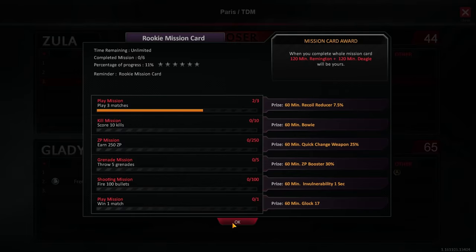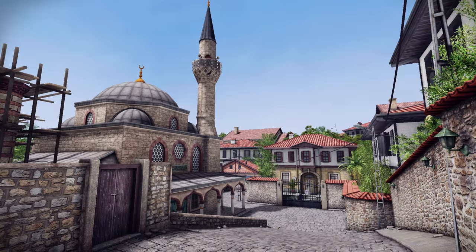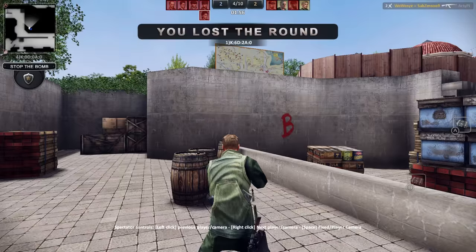Oh my god! A couple more missions and I'll level up to Nephew! And then... Cousin twice removed! Why are we going to Old Town? That's two! Not Old Town!